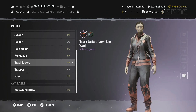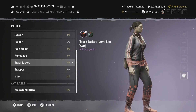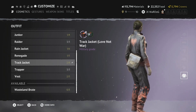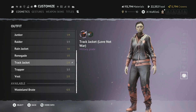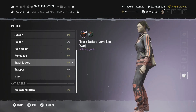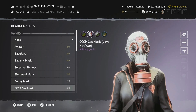Moving on to Valentine's outfits — I'm not sure exactly when these will be released, but they'll be close to February 14th. First is the Track Jacket in Love Not War — red and black with red stripes and a red love heart on the back. Could be a very popular outfit over the Valentine's period.